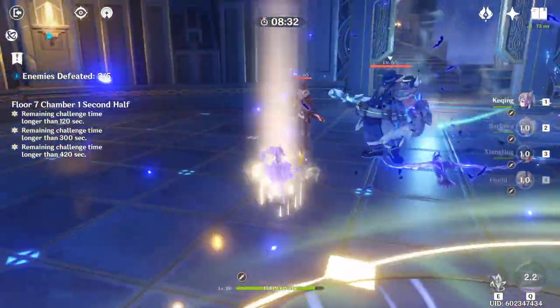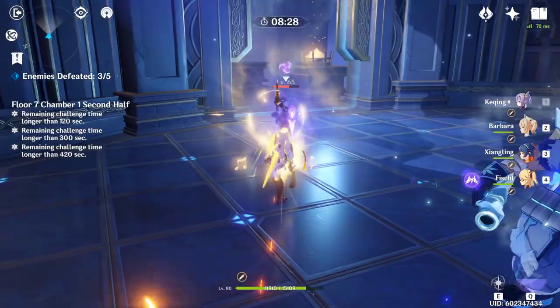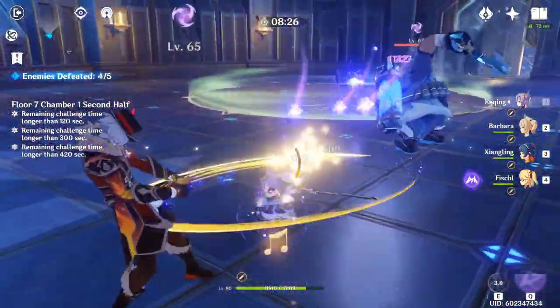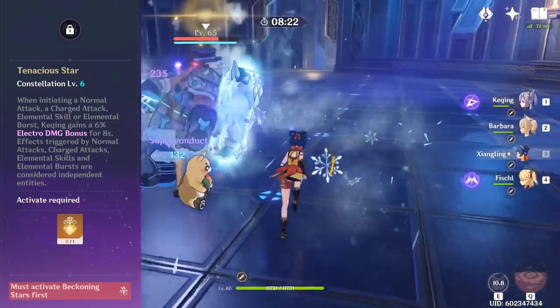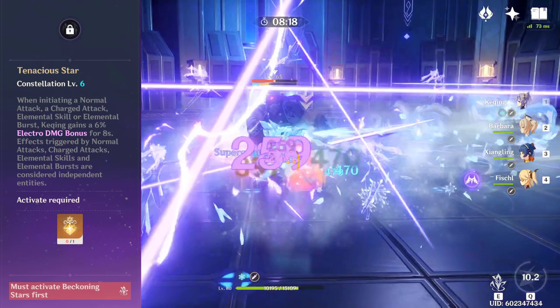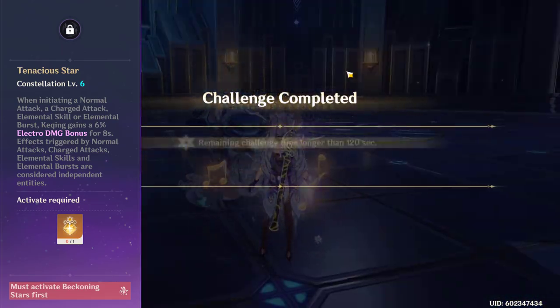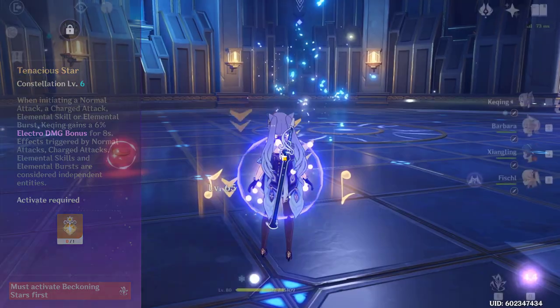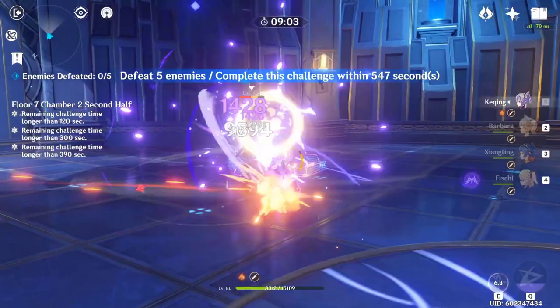First thing I should note is that this is a 0 constellation Keqing guide, but nothing really changes in your game plan, build strategy, or team comp depending on your constellation. Except that at Constellation 6, she gets a 6% Electro damage bonus whenever she does a normal attack, a charge attack, an elemental skill, and ult — and those stack. So if you do all 4 of those things in one combo, she gets a massive 24% Electro damage bonus. But you'll be doing all those things anyway, so it really doesn't change anything.